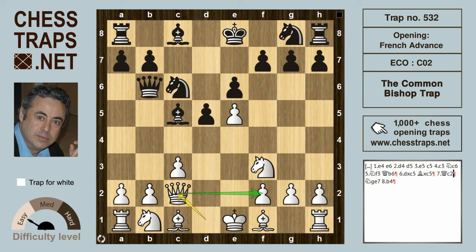White should not have got anything out of this position, as black should not play knight e7. Black could simply retreat the bishop, or even queen c7, with available flight squares for the bishop if b4 was coming. This trap is called the common bishop trap in the advanced variation of the French defense.